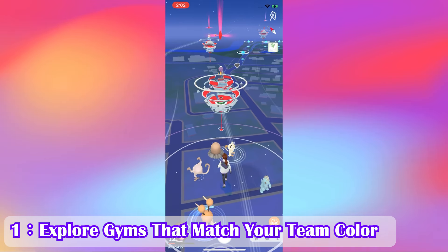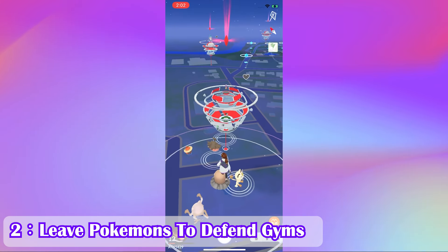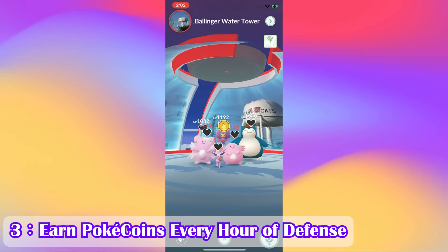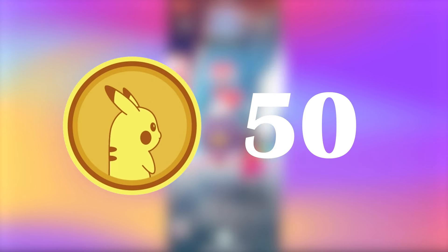Follow these steps to get Pokecoins for free. Step one: explore your nearby area while looking for gyms that are the same color as your team. Step two: leave a Pokemon behind once you've taken over the gym to defend it. Step three: for every hour that a Pokemon defends a gym, you'll earn a set amount of Pokecoins. You can earn Pokecoins with this method, but you can only earn up to 50 coins per day, which is not a lot.